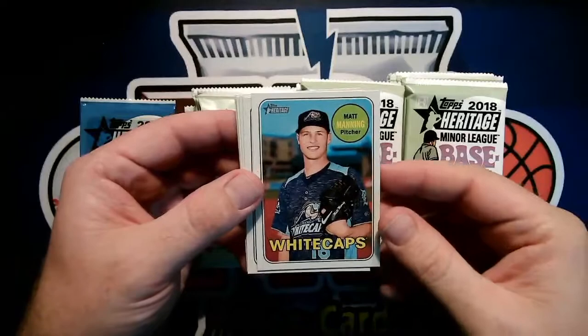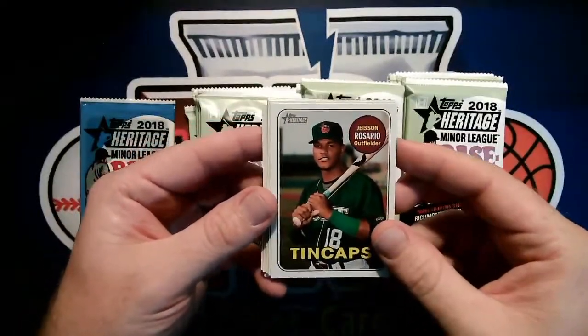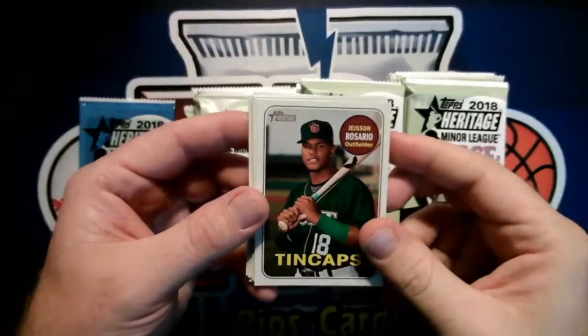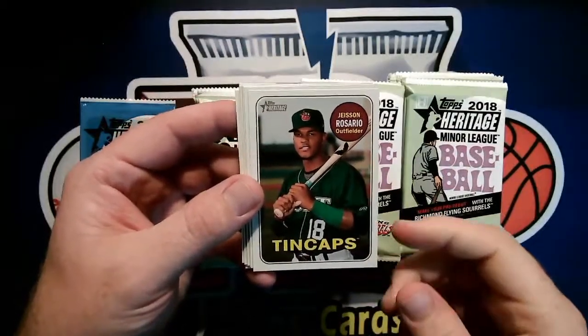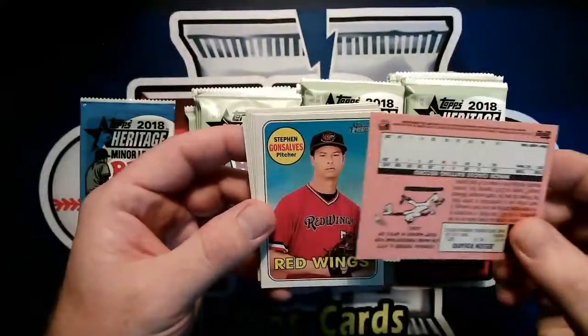We got Matt Manning with the Whitecaps. This is going to be kind of tricky to go through because I'm not going to recognize very many names at all. Let's see — Jesson Rosario, Tin Caps. What do the backs of these look like? I'll check on the next one.